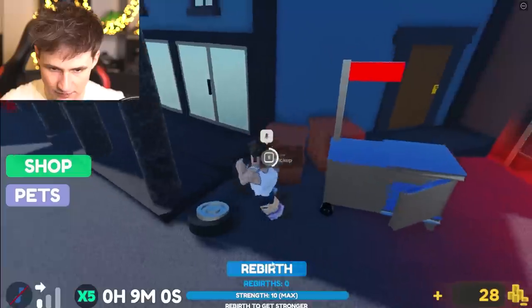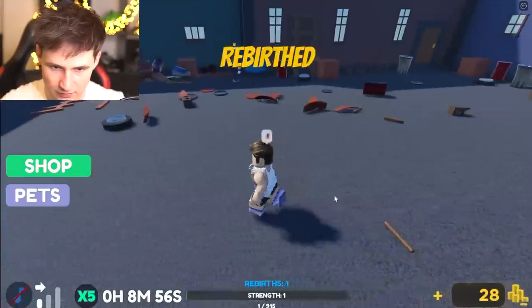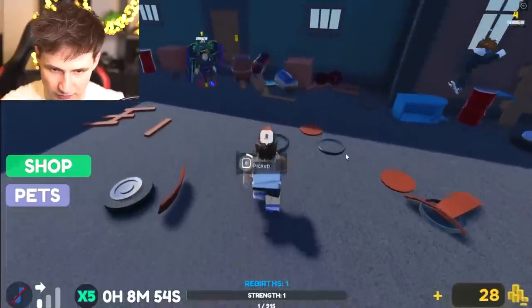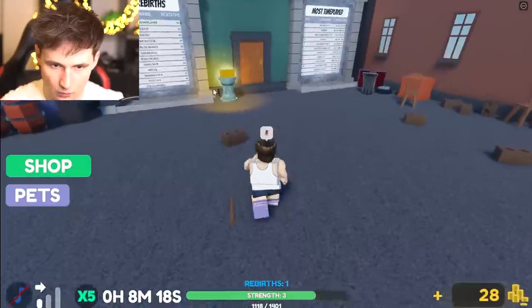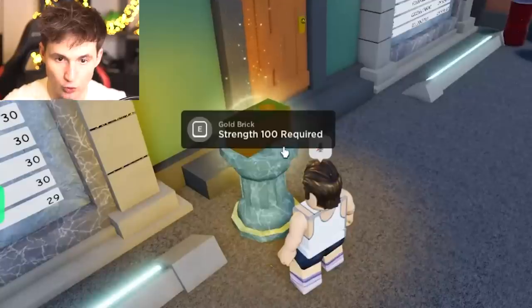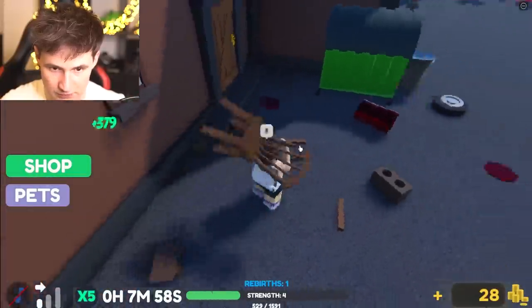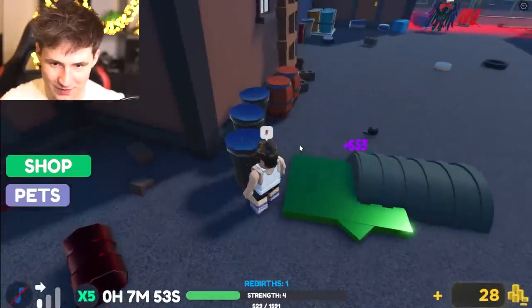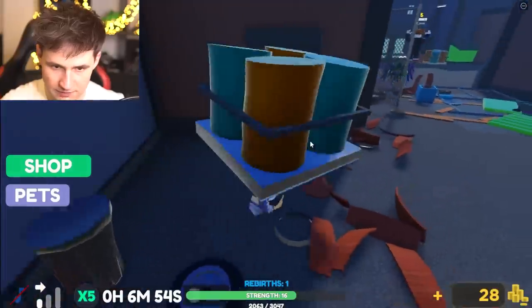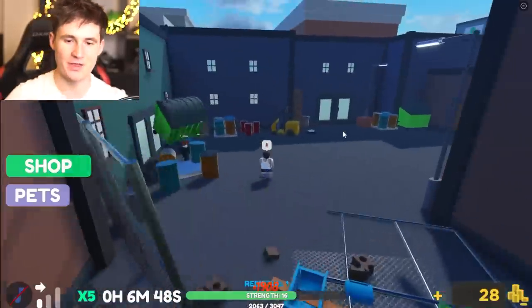This makes me so happy. Strength complete — we got maximum strength! Now we can get 20 strength. Wait, are we at the start? No problem — boys, this is gonna be quick. What's this? Golden brick — 100 strength required. This is a really good spot, boys. We're strong — we can take the barrels. Catch this!